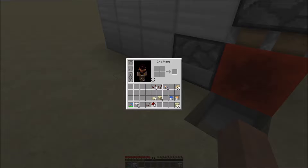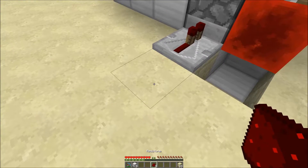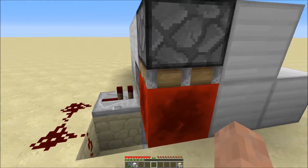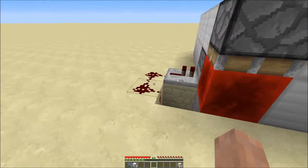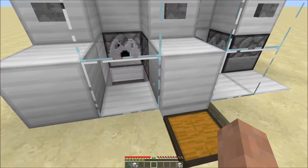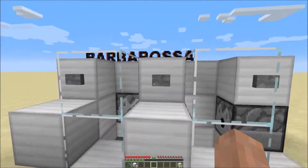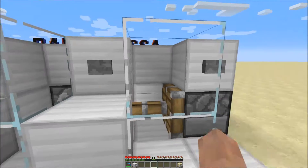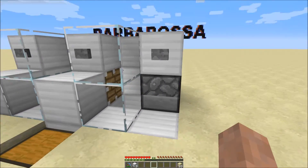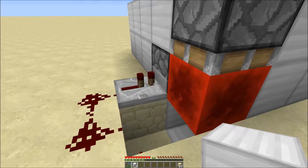Behind the lava dispenser, put one repeater facing the back of the dispenser, then a couple pieces of redstone snaking around — that way when you click it, it'll do automatic on/off for the lava. Go ahead and place the lava in the dispenser and do a little test — on, off, perfect. This button is for the piston translocation of the animals. On this side, put one bucket of water, which will aid in feeding the animals.